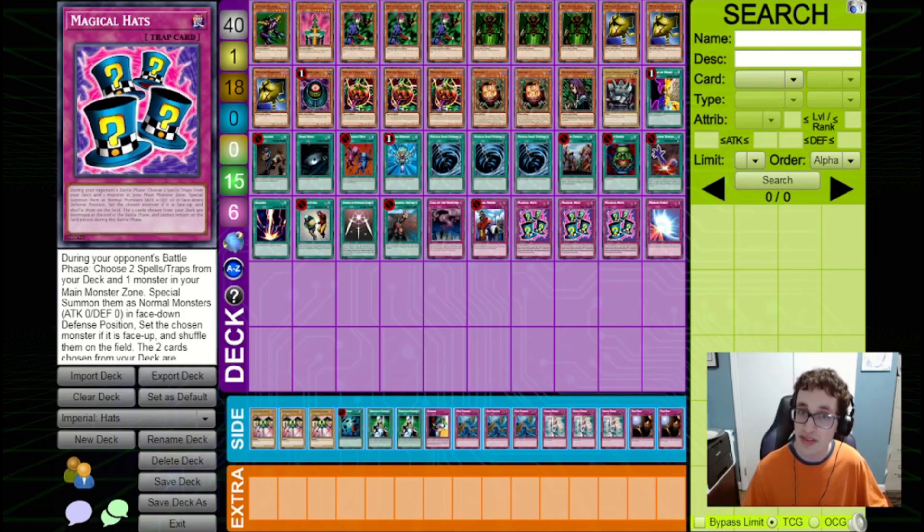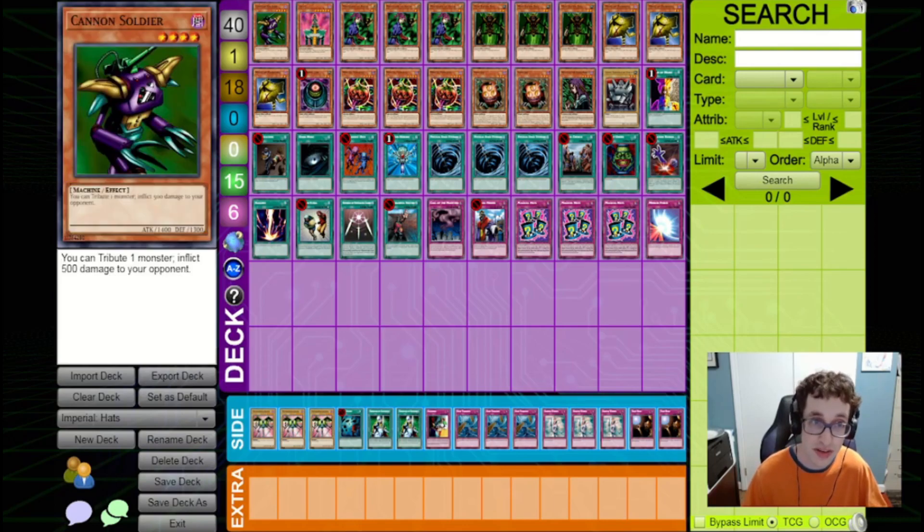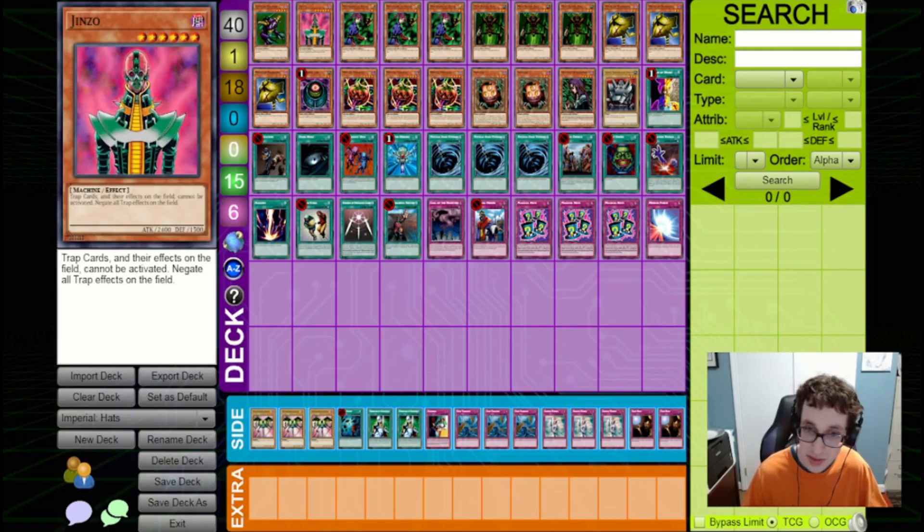That's a lot of words and it is a pretty complicated effect. But basically the important parts are: if you've got a monster that's face up, it flips it face down, enabling you to reuse flip effects. And also it basically acts as a Foolish Burial Goods, just sending spells and traps to your graveyard, which is pretty neat. It does have some flaws, specifically with Jinzo being in the format. This can get shut down if your opponent just brings out Jinzo and you've got a face-up flip monster. But if you can avoid Jinzo, then this deck is pretty good.